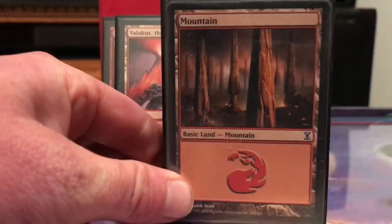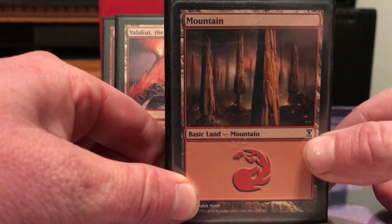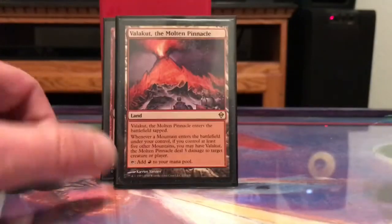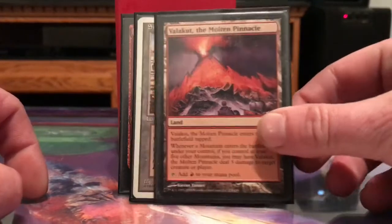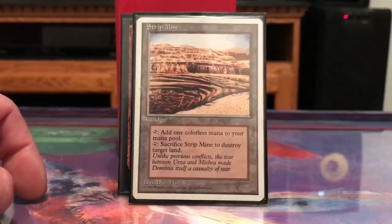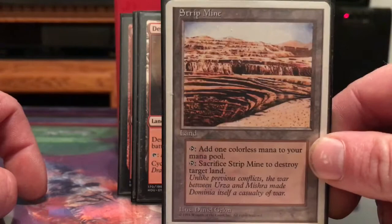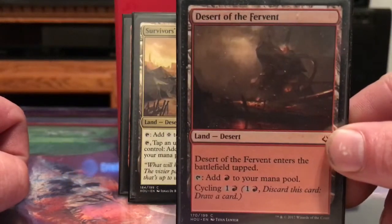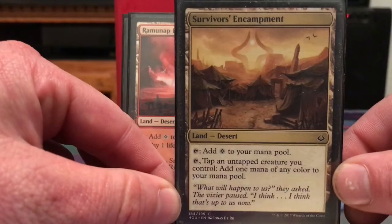I have 25 basic Mountains from the Time Spiral block, which is where Norin is from. We've got Valakut, which can do some burn damage to players or creatures. Strip Mine just produces colorless mana and can blow up lands. There's a little cycling here, and it's a desert which has become relevant.